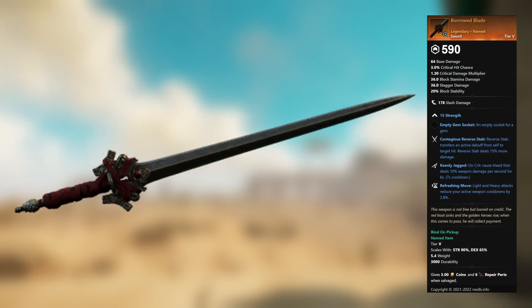Borrowed Blade — legendary unnamed sword. 15 Strength, empty gem socket. Contagious Reverse Stab: Reverse Stab transfers an active debuff from self to target hit; Reverse Stab deals 15 percent more damage. Keenly Jagged: on crit, cause bleed that deals 10 percent weapon damage per second. Refreshing Move: light and heavy attacks reduce your active weapon cooldowns by 2.8 percent.